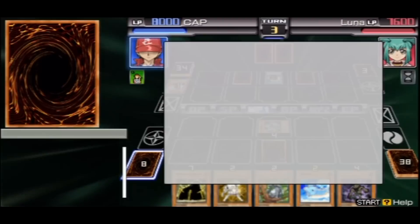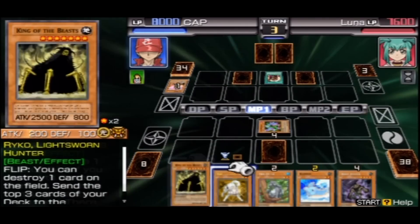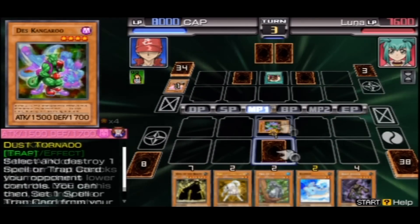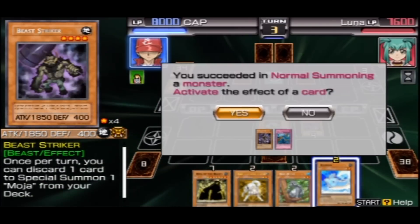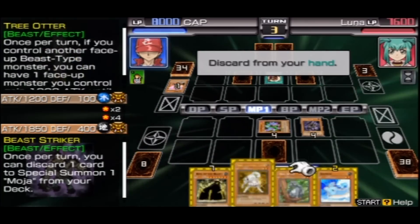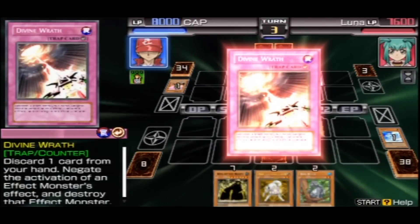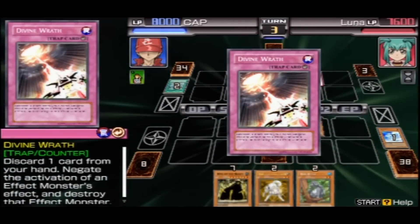I just want to double check something. How do we get this guy - Big Koala? Not yet. Before that, let's summon this guy. Nothing happened. I'm gonna summon him, use his ability, and get rid of that. Oh no... no... I can't get this. Damn it.